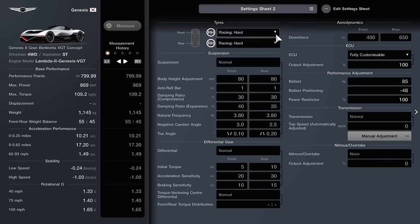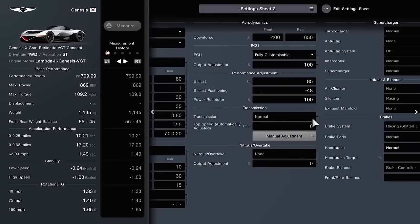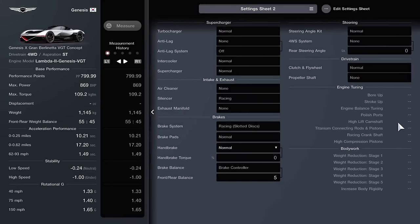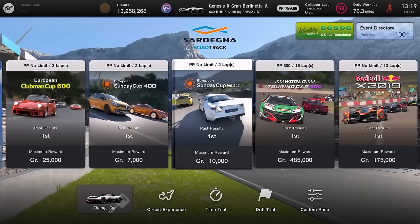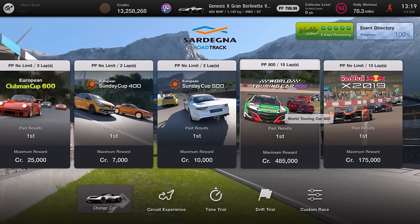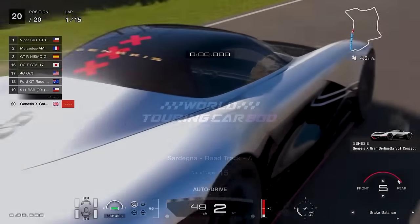Racing hard tyres are the only compound you need. The Genesis lacks typical tuning options — no suspension tuning, no differential or transmission adjustments. The actual changes are ballast at 85, positioning at minus 48, and we are not restricting power on this build, meaning we get maximum performance. That is literally it — super simple. Head over to Sardinia Road Track for the WTC 800 event. This car is also much better at Spa than the Bugatti due to its relatively decent fuel consumption, so it can be used elsewhere too.